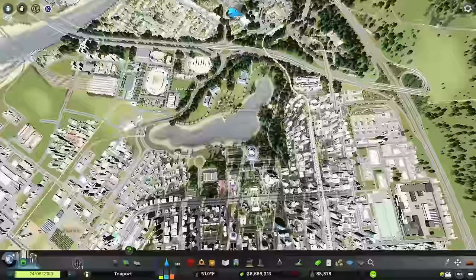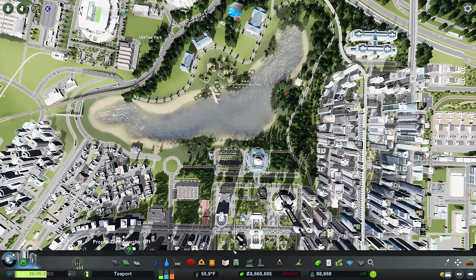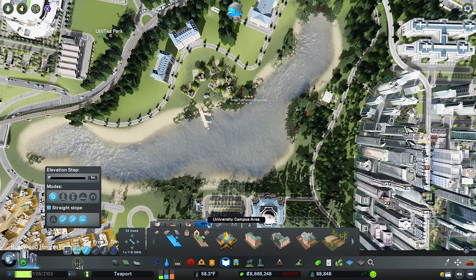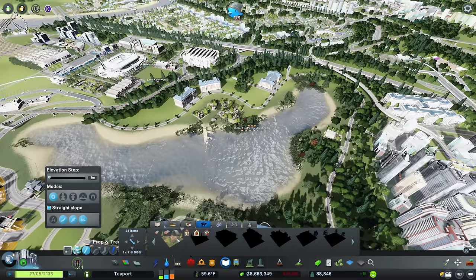Let's have a quick look at our university - we're now at level three, which is fantastic. Renowned. To get to the next level we've got to get up to 900 attractiveness and another academic work, so that just happens every year. Hopefully if we can get up to 900 attractiveness before the next year ticks over, we will be golden. So we've got our university campus area and we have some extra stuff on here, which is great.